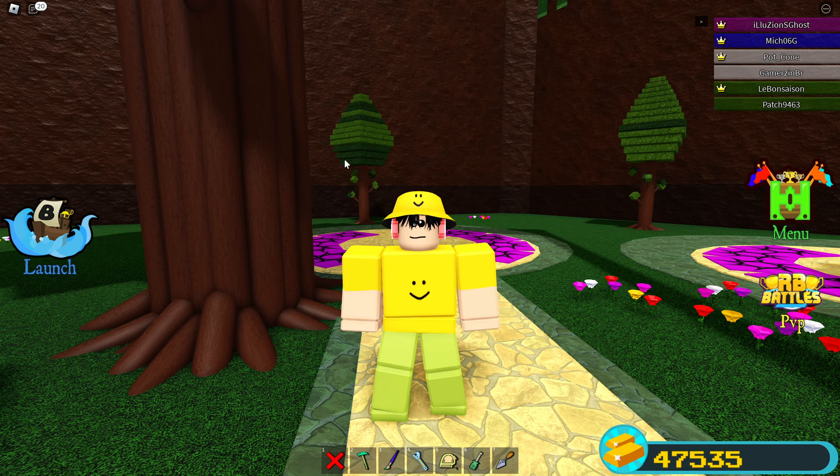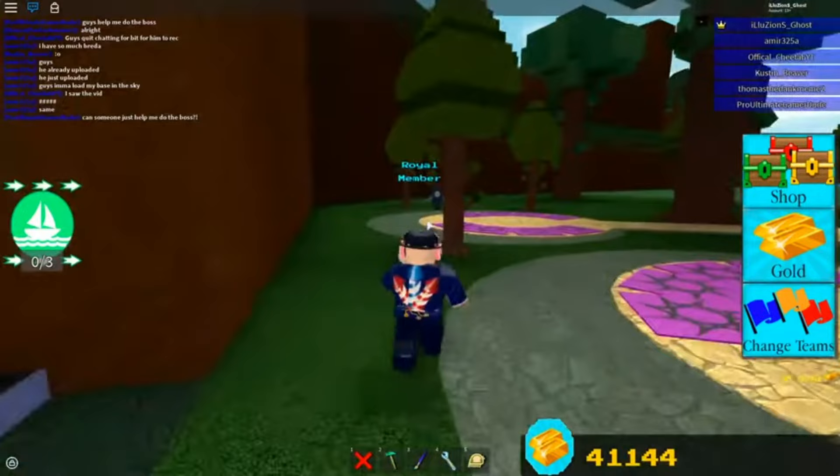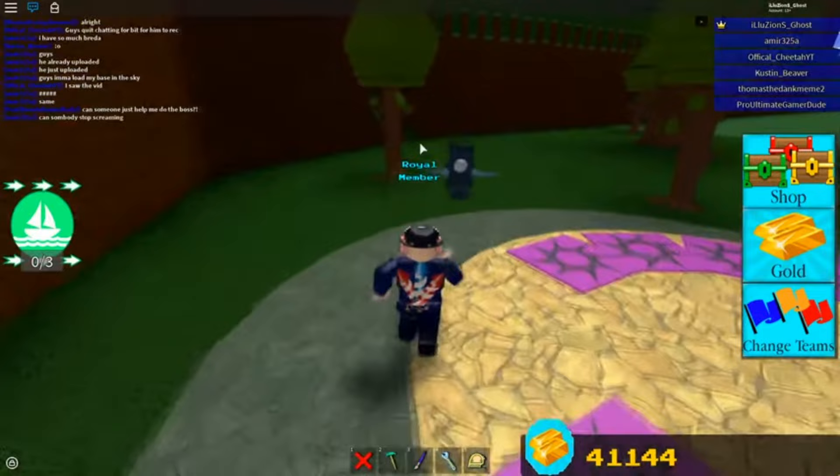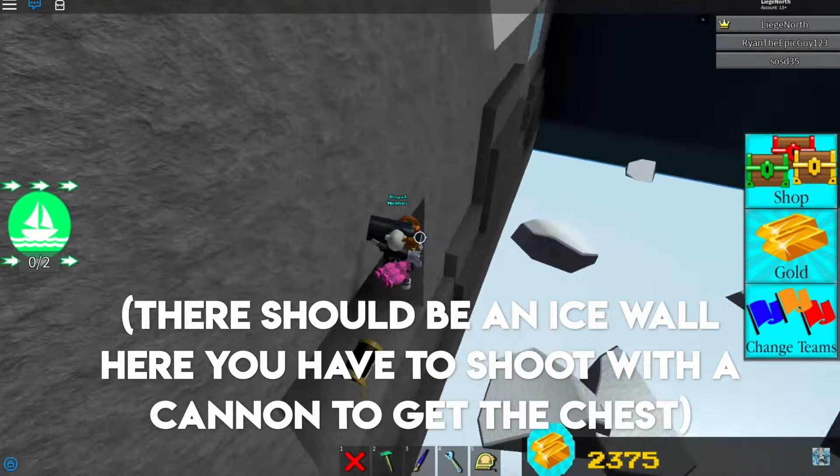This one is over on Magenta team. All you want to do is head over to this branch, click this branch, and then it actually opens up this wall, revealing a chest that you can go and collect. I believe it also gave you much more items than just five gold — I can't quite remember all of it. I'm using a clip from Legion North because mine was very very laggy.